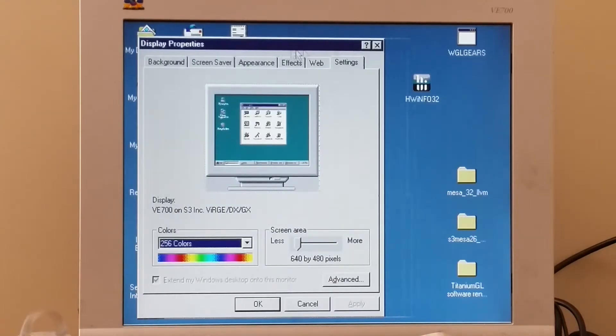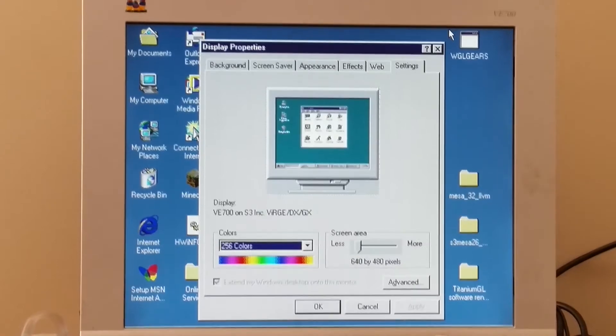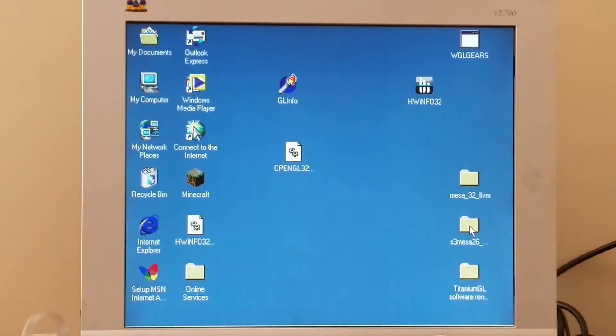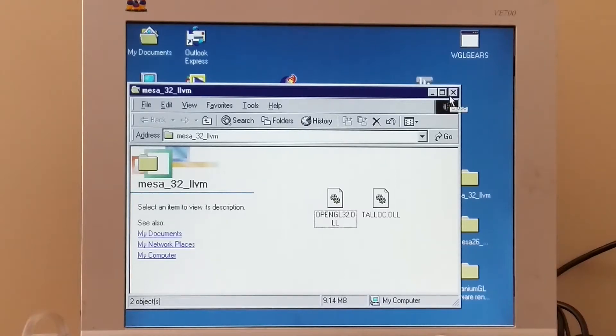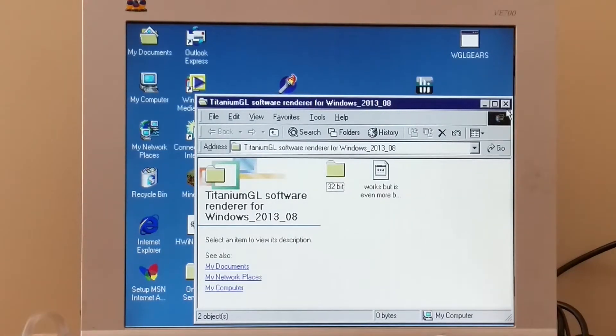Our graphics card is the S3 Verge DX/GX with 4 megabytes of RAM. The way we're going to be testing all of this is to start at the absolute bare minimum this supports while being able to run Minecraft. We can't run Minecraft at 16 colors, so we'll start at 256 colors and 640 by 480, and move up incrementally until it stops rendering the game properly. Then we'll switch over to LLVM pipe, which will be our software renderer, and a third renderer called Titanium GL as a point of comparison.